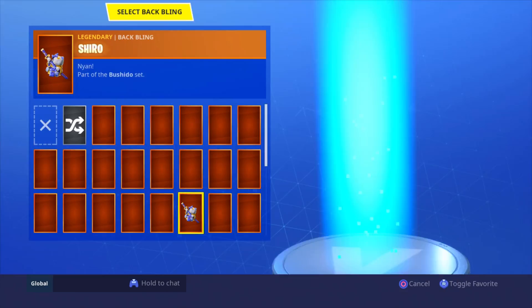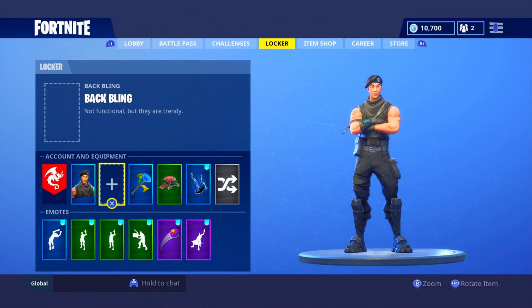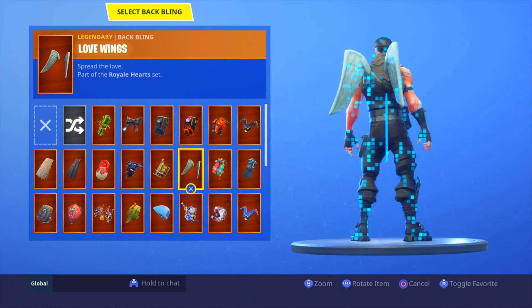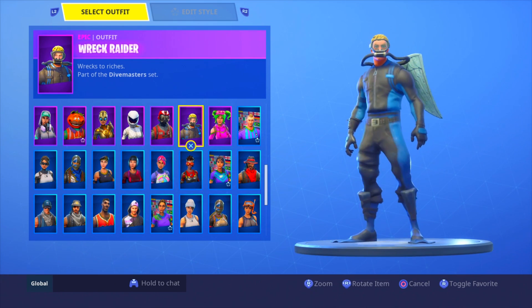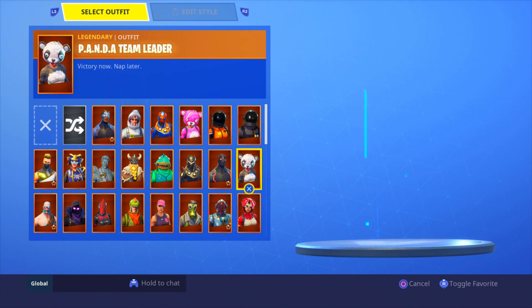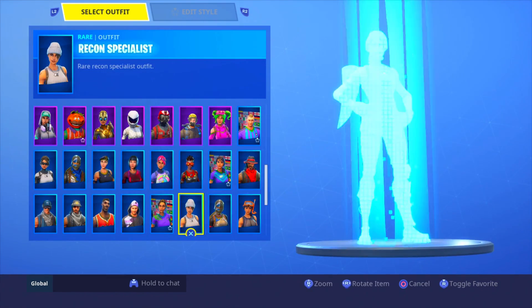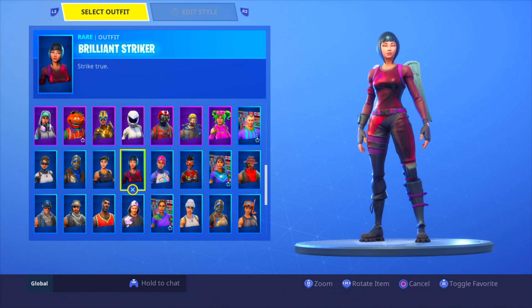The first back bling we're gonna look at is super awesome — it came out decently long ago but they keep putting it in the shop. The first and most important one to your outfit is the Love Wings. Just look and tell me a skin that you don't see it matching on. It doesn't even have to be the same colors — it looks cool. The fact that it's amazing for every skin makes it the best back bling in the game, because you can rock it on any skin.